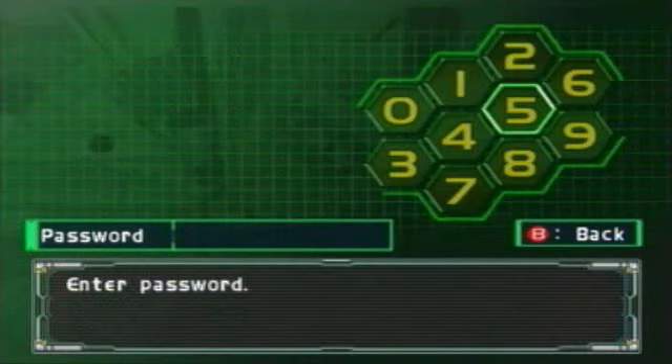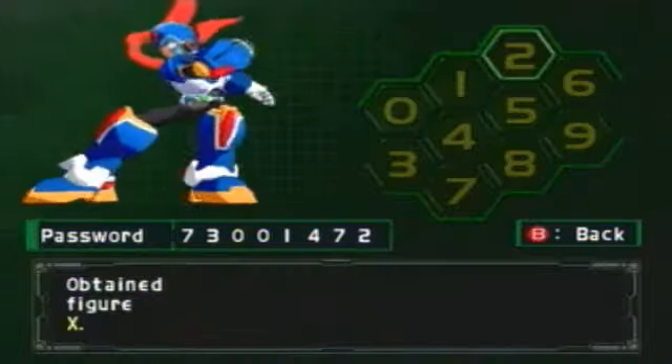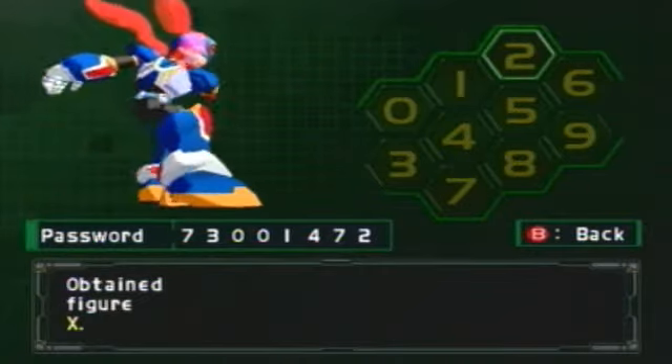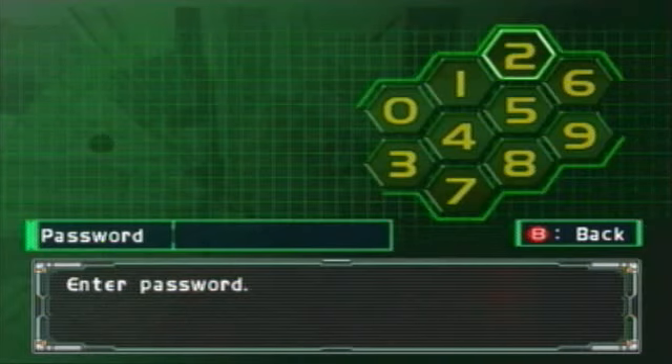If we do it again, let's get a better one. Let's go 7, 3, 7, 3, 0, 0, 1, 4, 7, 2. You get an X. Look at this scarf. Now there are 12 total — each of our characters plus their hyper modes. Let's do the other Axel one.